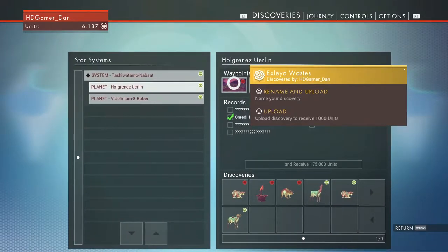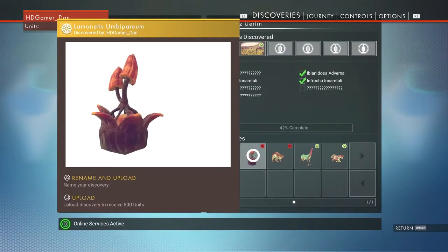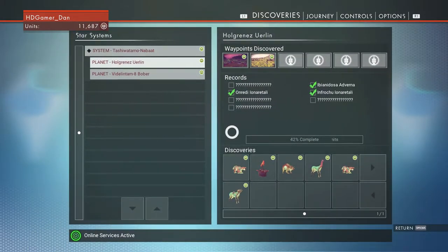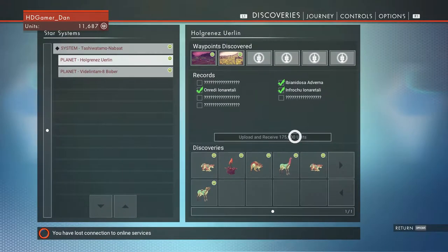We upload these to get units, which we can use to buy things and trade with. So we get 2,000 units for that, 500 units, 2,000 units. That's the second planet we've discovered and we've 42% completed it. If we complete it all and upload the whole thing we get 175,000 units.